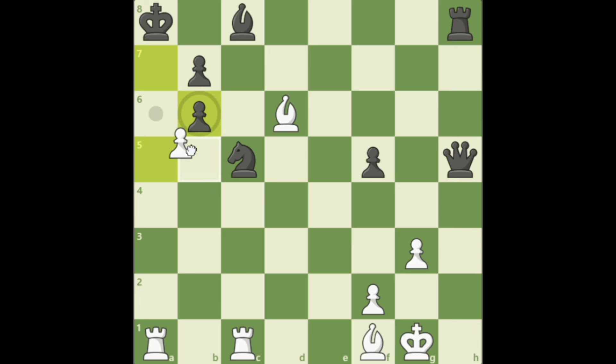So they take, we take back with check. And now they have to block with the knight. And now it's a mate in 5 — try to find it. I will wait again 3 seconds.